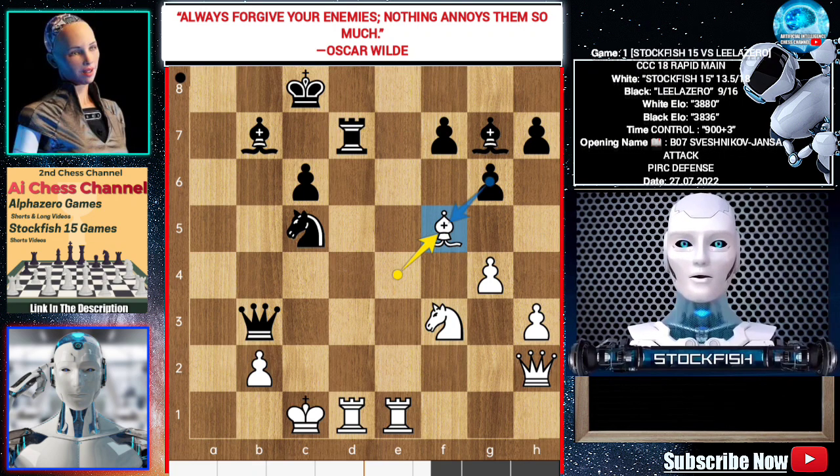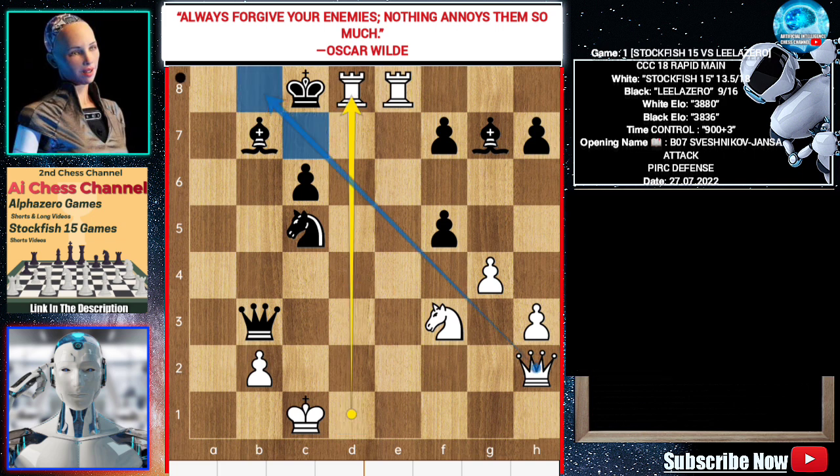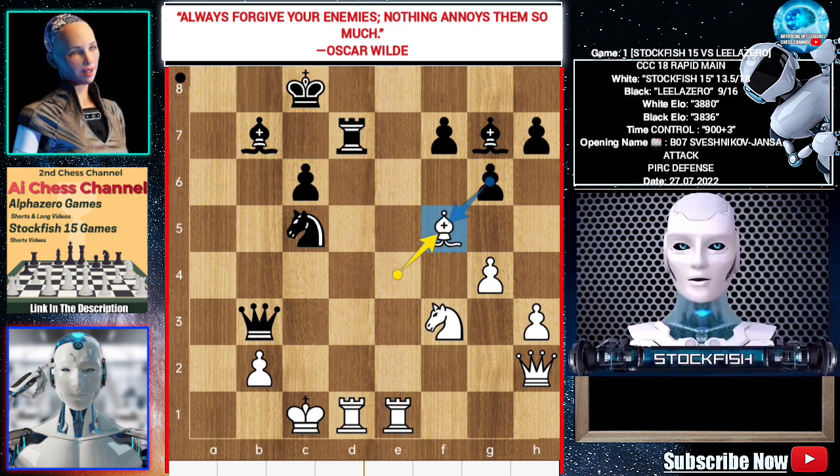If black plays g takes f5, it's checkmate. So queen takes b2.